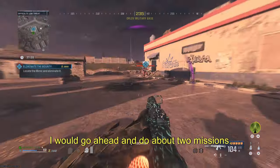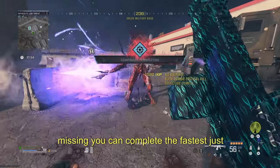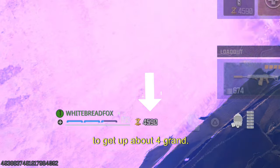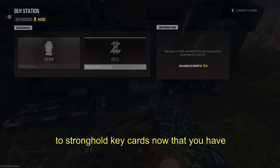As soon as you spawn in, go ahead and do about two missions — it doesn't matter what mission, whatever mission you can complete the fastest — just to get up about four grand.